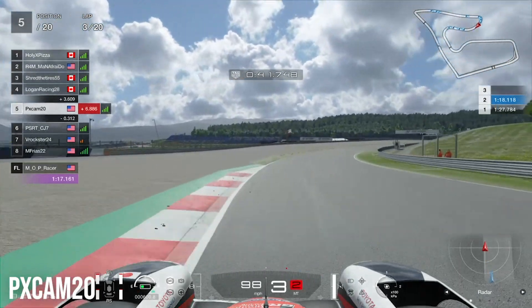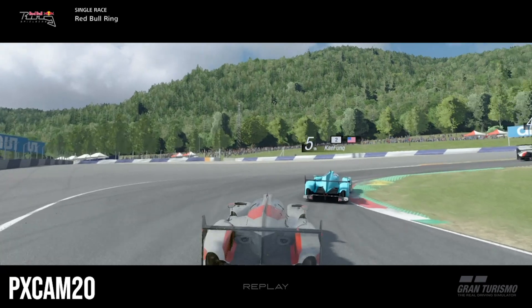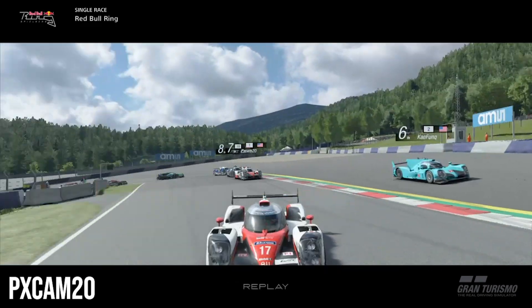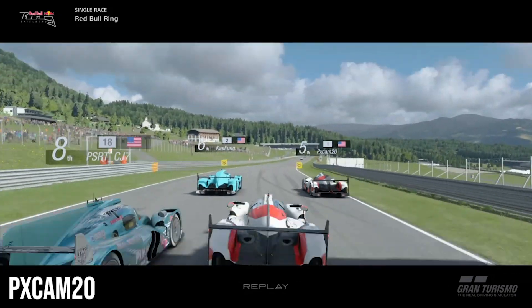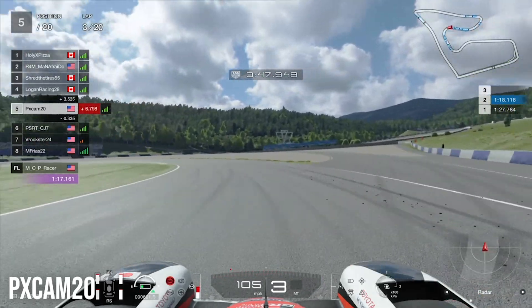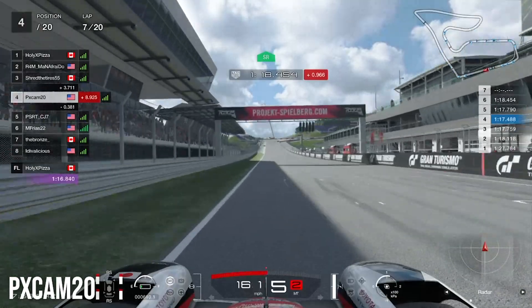Not too shabby as we set our sights on 4th place. Looking at the replay, it looks like 6th place got very loose coming out, made contact with the sky blue car — and there we go making our move past both of them, pushing our way up into 5th position.